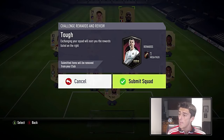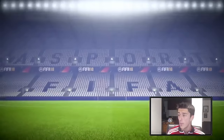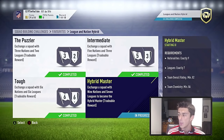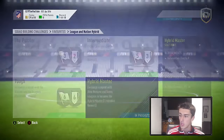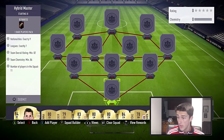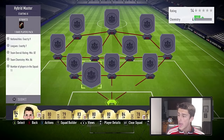Let's submit that. On this one we get a mega pack — last time we got Mana so hopefully we can get something good again. Moving on to Hybrid Master: we need nine nations, seven leagues, 82 rating, and 86 chemistry. You'll need every single player in this squad on loyalty — no exceptions.